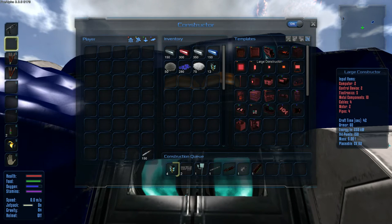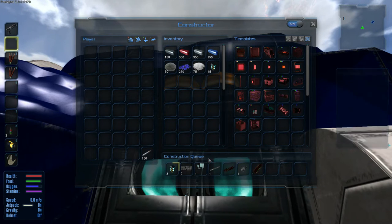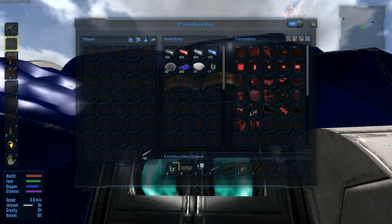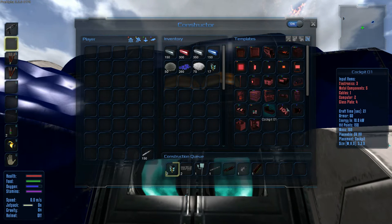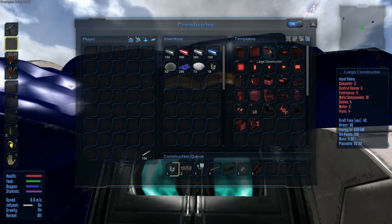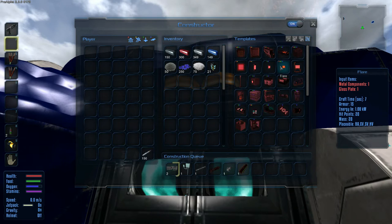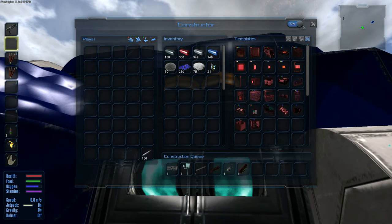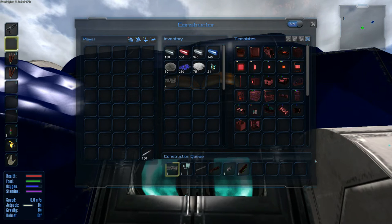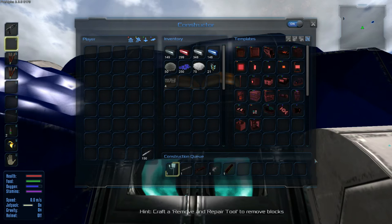There's also auto-crafting with the large constructor — you click on the item you want and if you have the materials it'll be queued up. There are also new points of interest to discover, a couple of new cockpits, and updated blocks like the glass blocks. For the next update they're working on a dedicated server and a solar system, which is exciting — heading towards having other players playing together.